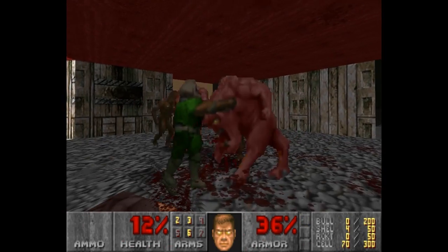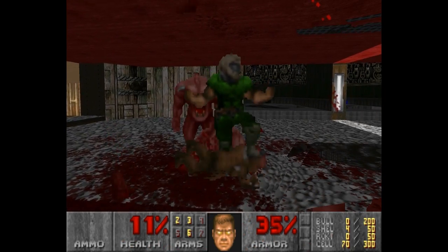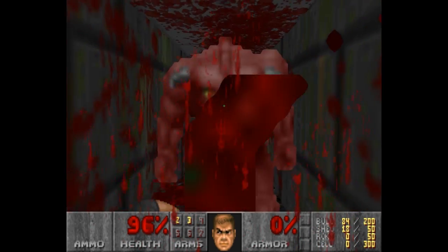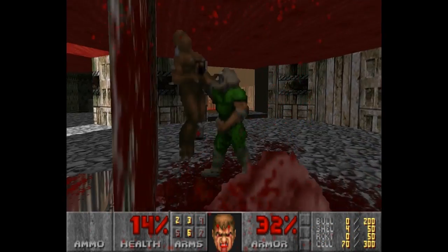The Berserker power-up now allows you to go through two different modes of killing: Smash mode, which is as it sounds, and Rip and Tear mode, which pulls the camera out to a third-person perspective as you mercilessly execute an enemy — stomping on their skull or holding them down and punching the ever-loving shit out of them.